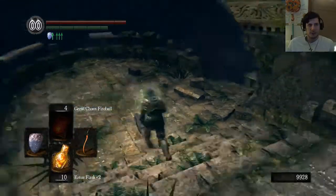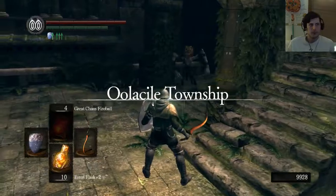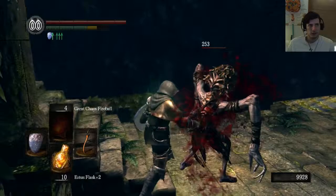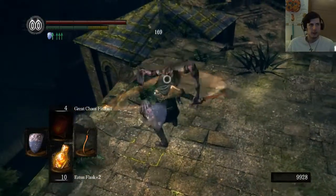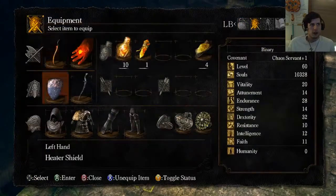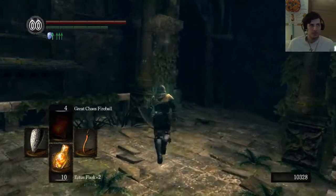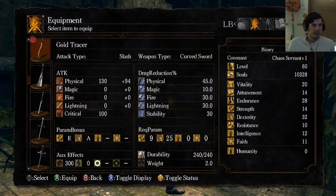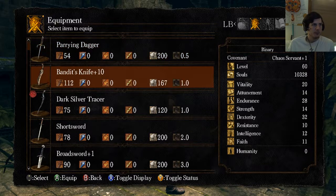Also, since we're human, we're going to have to deal with certain things. Still using that shield - I need to swap shields. Let's switch back to the Grass Crest. Gotta check the stats on that too. 130 plus 94, and 100 critical damage. So I lose out on the backstab bonus that the Bandit's Knife had.